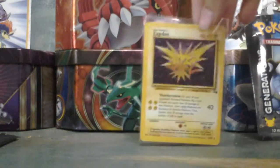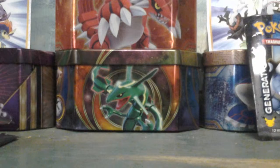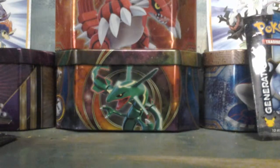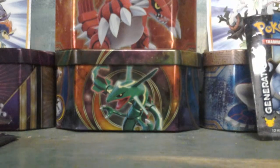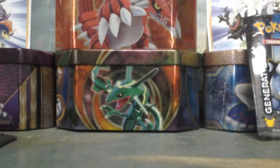And this old Zapados Hollow from Fossil. Oh, this is just awesome, guys. Oh my god, I love it. I don't care, I love it. I don't know why the top loader has like the black outline — or the white outline — but yeah, that's pretty cool. That is just awesome.